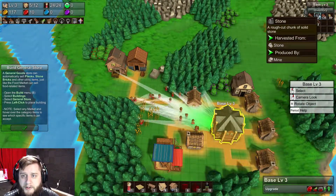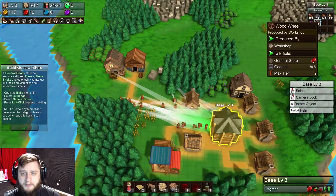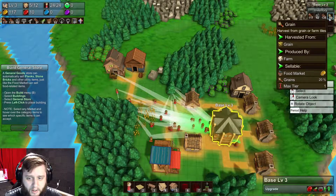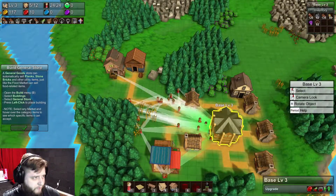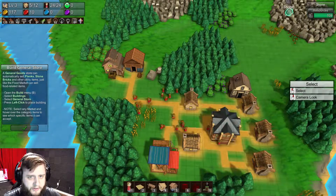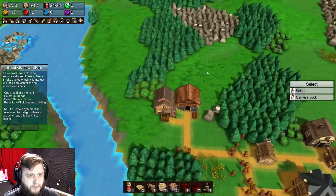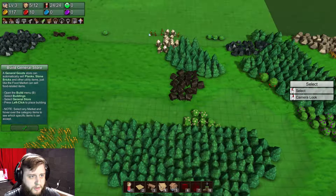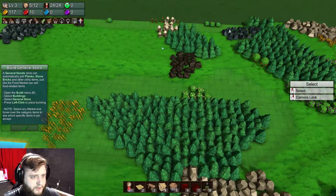I got some berries, looks like I got some stone, I got some planks, some grain. It doesn't look like my villagers actually need to eat, which is nice - it adds one less element that I need to worry about. That's kind of refreshing. Looks like I got plenty of plants lying around too.